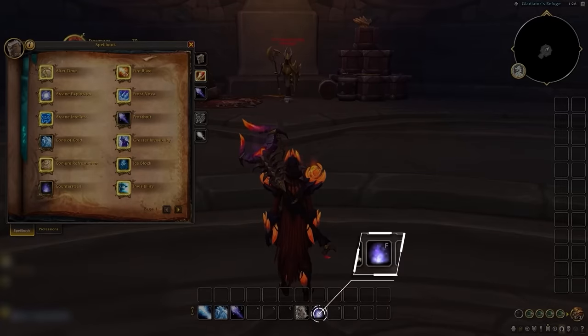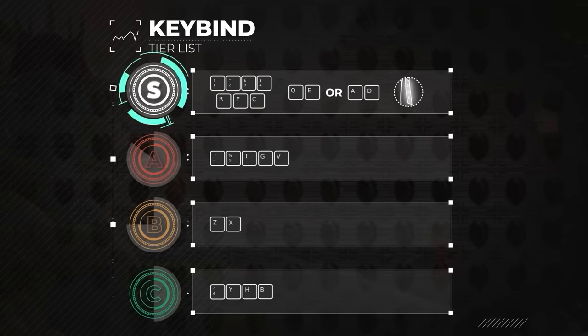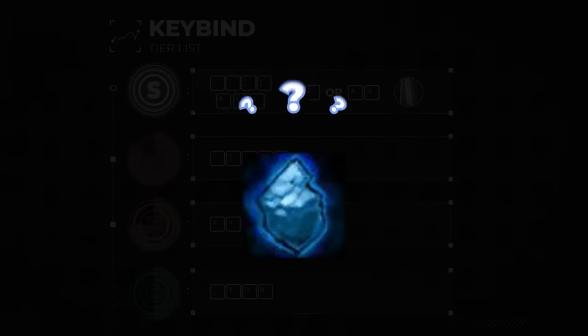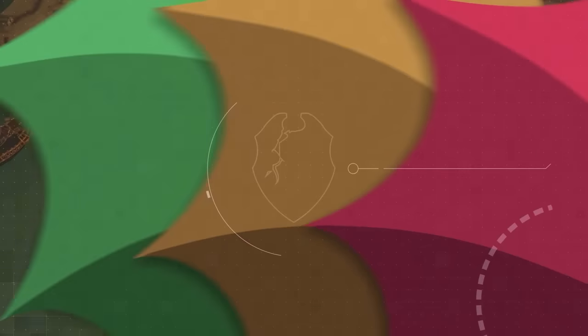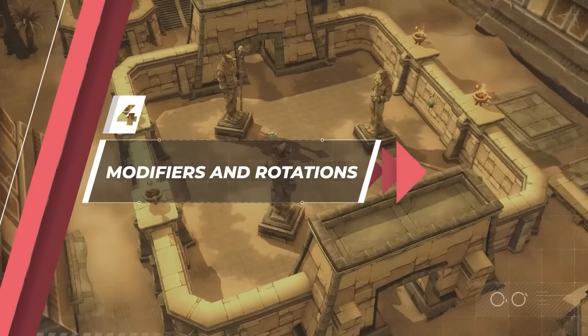We also want our interrupts to be on easily accessible binds, so for now we will put counter spell on F. We can follow this process for the rest of our commonly used spells, reserving S tier binds for abilities we will use quite often. We still haven't figured out what to do with ice block — for that, we go to step 4: keyboard modifiers and spell rotations.